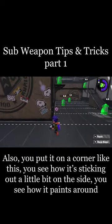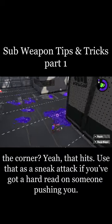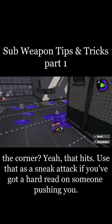Also, if you put it on a corner like this, you see how it's sticking out a little bit on the side? You see how it paints around the corner? That hits. Use that as a sneak attack if you've got a hard read on someone pushing you.